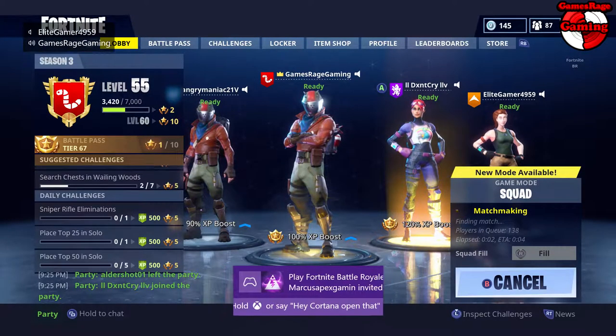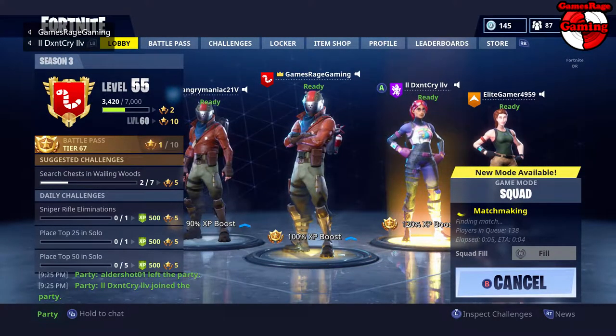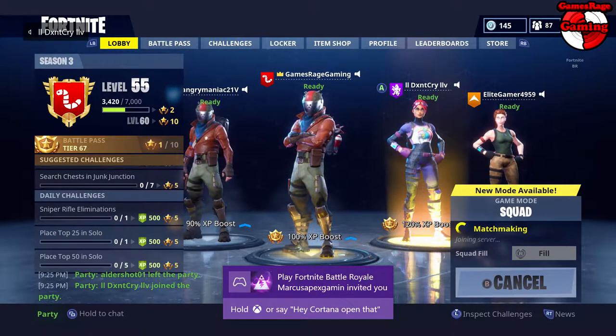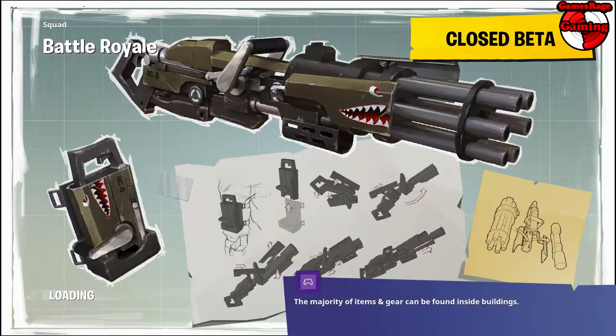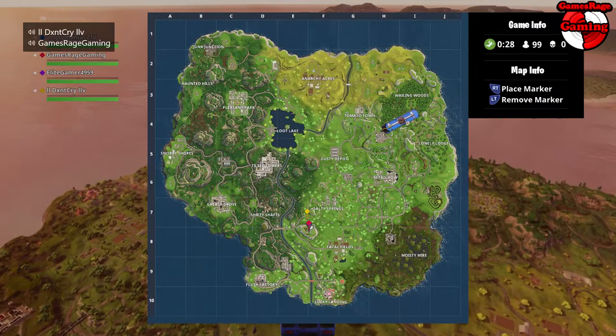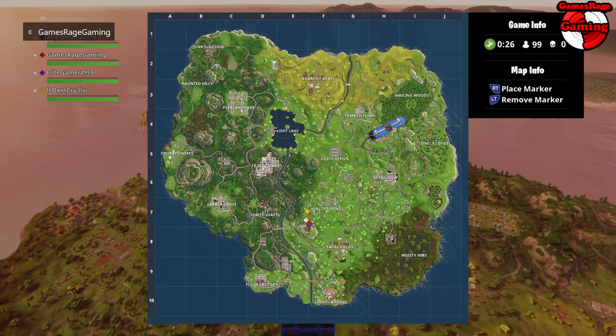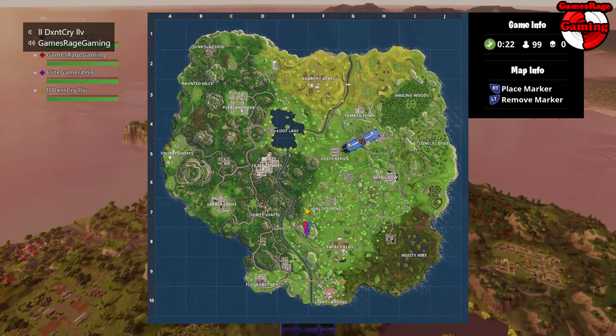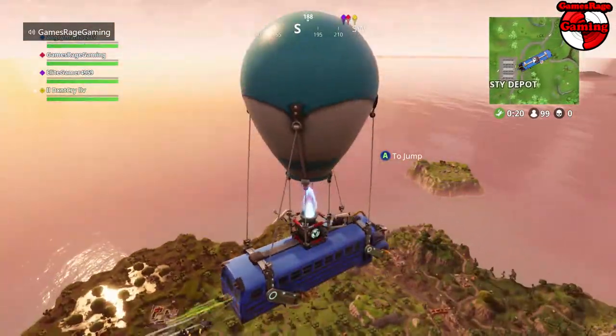Hello guys and welcome to another video by Games Rage Gaming. In this video today I'm just going to be going into Fortnite and destroying one of the ice cream trucks. For those of you who don't know, the ice cream trucks currently have a hundred thousand hit points, which is absolutely crazy. I'm just going to head towards the one located on the mountain at the bottom left of Salty Springs.